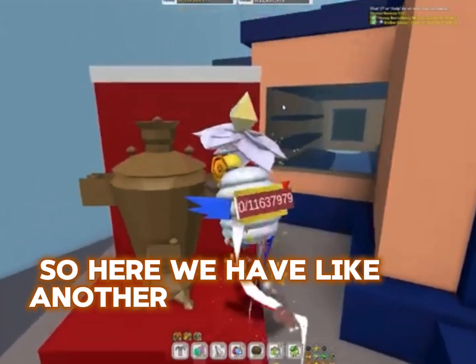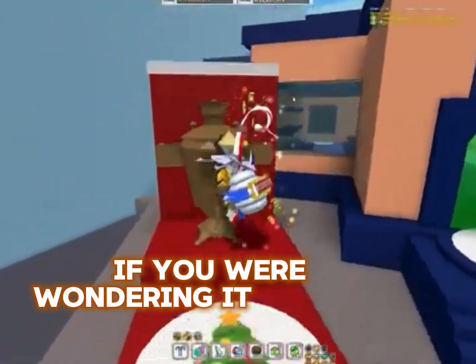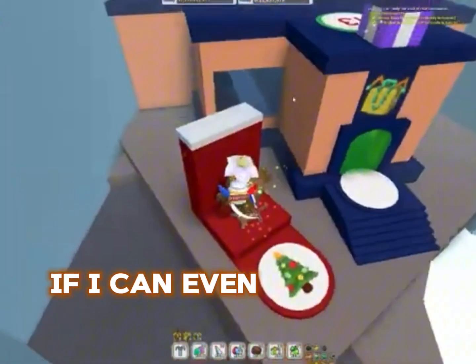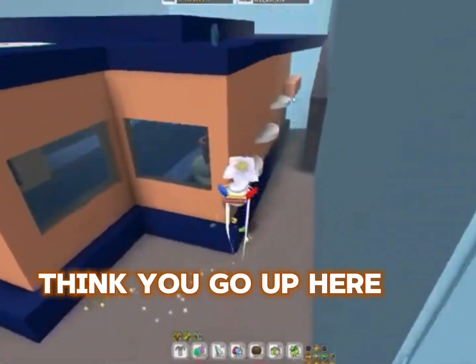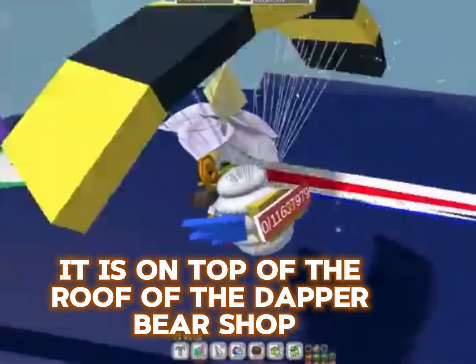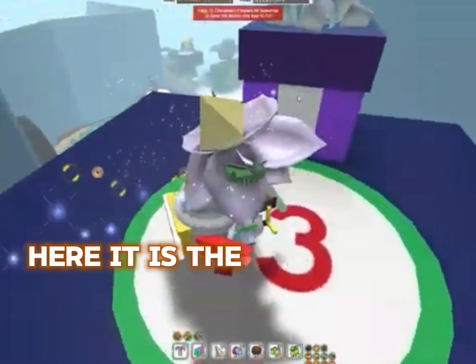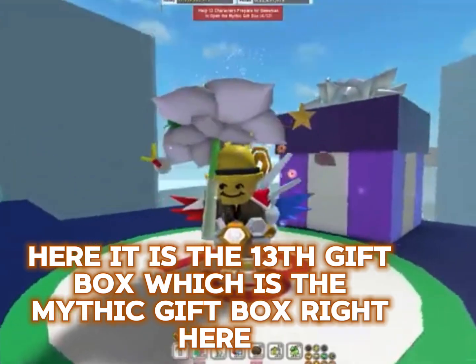Here we have another pretty simple one to find. If you were wondering, it is right on the roof — I think you can go up here. It is on top of the roof of the Dapper Bear Shop. Here it is: the 13th gift box, which is the mythic gift box right here.